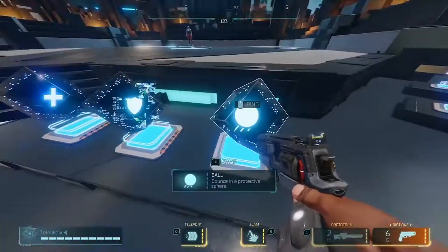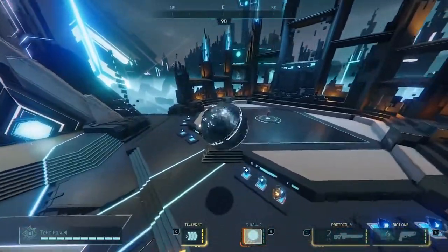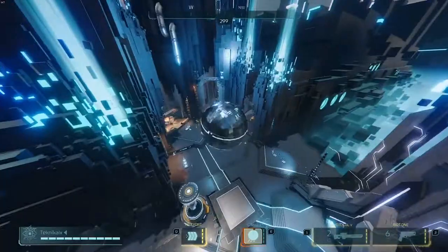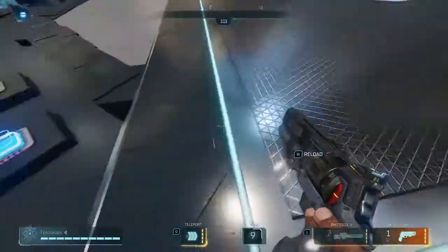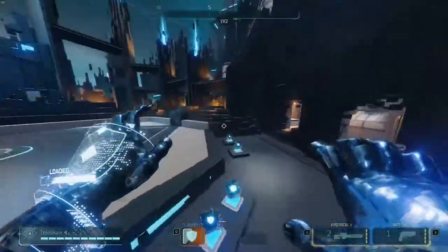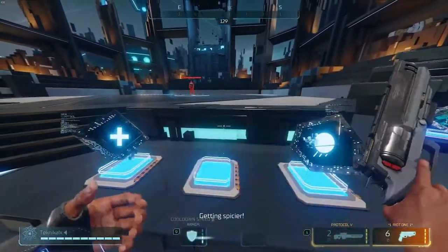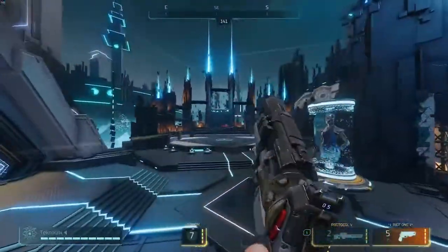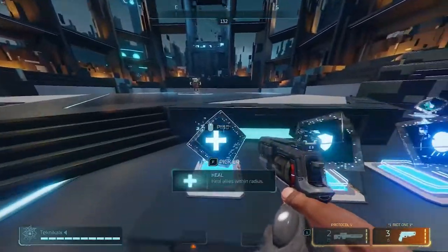Then there's the Bouncy Ball — you turn into a little armored ball and bounce around. It's great for traversing the map and escaping situations — one of my favorites. Right-click to get out of it, and you can shoot right out of it too. Next is the Armor hack: it gives you high armor with hands held out, but you can't shoot — if you shoot it cancels the armor. You can still run and double jump with it. It's good for getting away. Upgrades reduce cooldown speed.